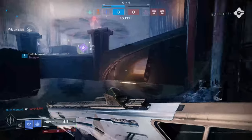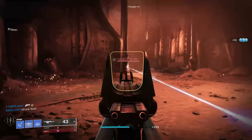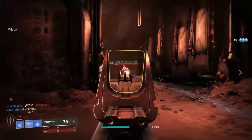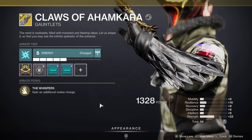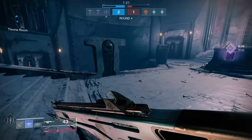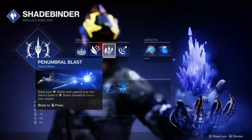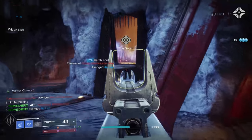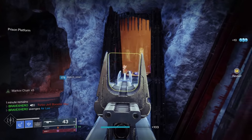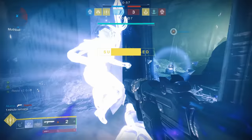Now let's get into our exotic of choice. For exotic armor, we're utilizing the gauntlets Claws of Ahamkara, which give you two melee charges. The Stasis Warlock melee is called Penumbra Blast — you raise your Stasis staff and send a blast of Stasis forward to freeze your target. This melee is by far one of the most annoying to go up against, since you can punish any aggressive shotgunner.